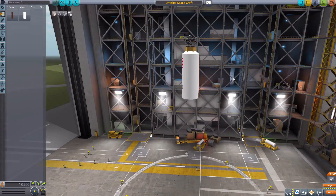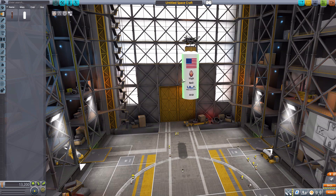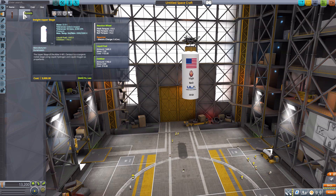The next fuel tank is the InSight upper stage, which is much smaller but has all the cool insignia for the InSight mission. It has a built-in reaction wheel, 1,440 liquid fuel, and 1,760 oxidizer.